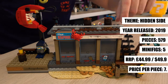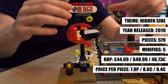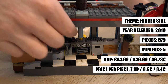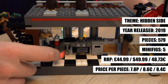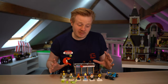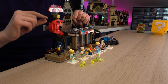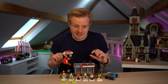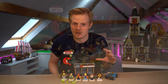So quickly taking a look at the set details — it is 579 pieces and it contains five awesome minifigures. It has a recommended retail price of £44.99 in the UK, $49.99 in America, or €48.73 in Europe, which gives it a price-per-piece of 7.8p in the UK, 8.6 cents in America, or 8.4 cents in Europe. Pretty good price-per-piece. Obviously it's not a licensed theme, which is probably why it can be lower than Star Wars or Harry Potter. The hidden side sets are actually a lot cheaper than most other sets.